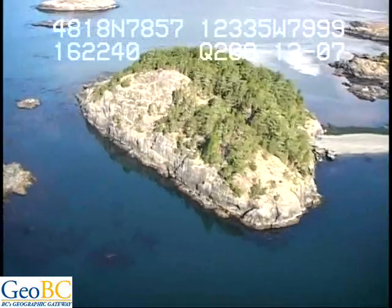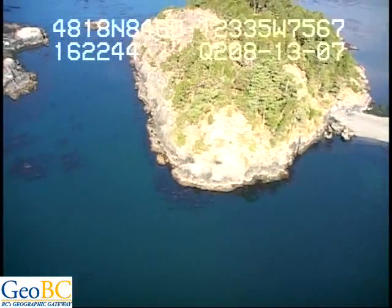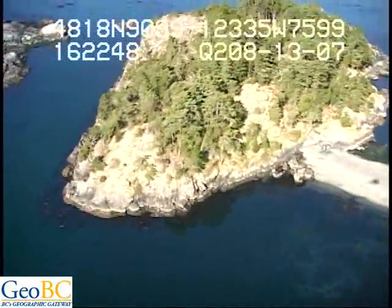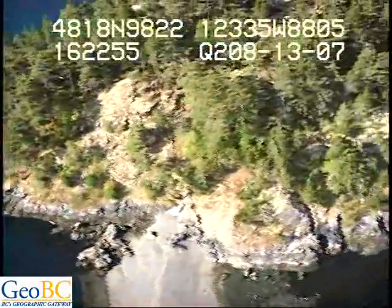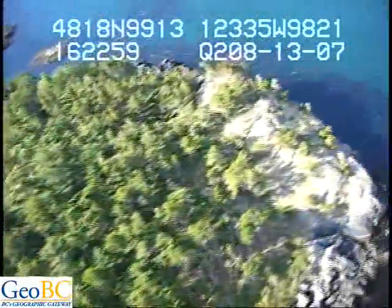There's a sand pebble tombolo connecting this island to the mainland. The B zone is only 2 to 3 meters — actually 5 meters. There's barnacle and then fucus, green algae. There's red continuous at the waterline. Boulder and cobble on the margins, otherwise it's a sand pebble tombolo.